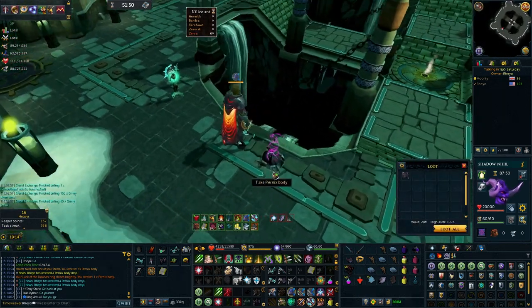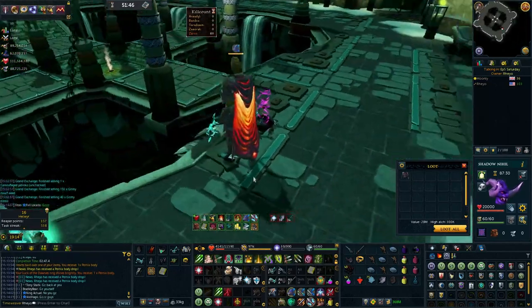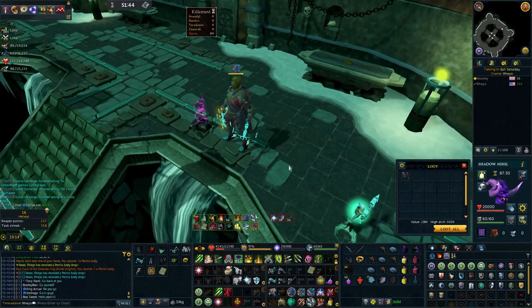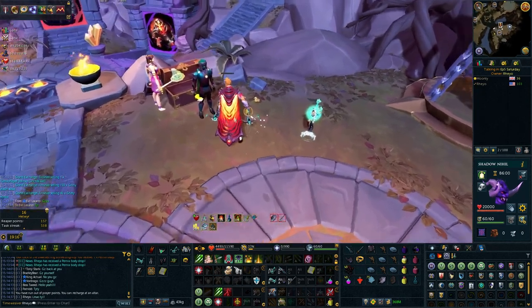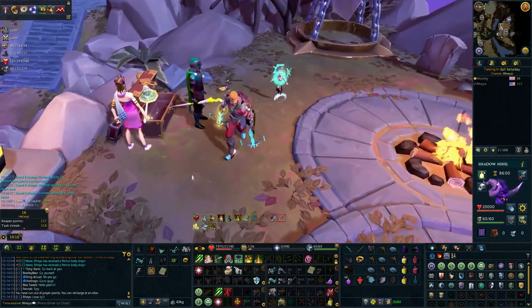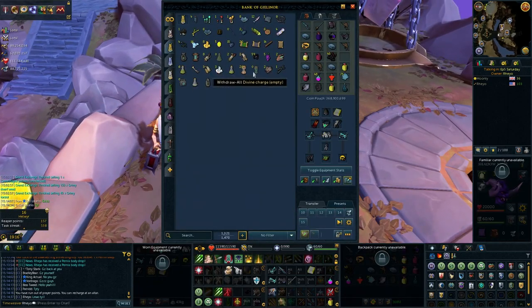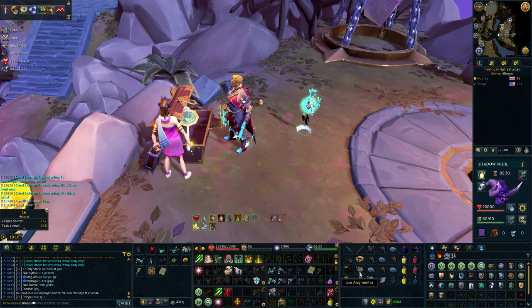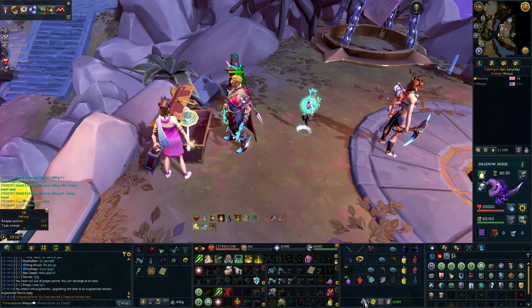We got full Pernix out of the way! Now we have to augment it and start using it. We're going to augment the Pernix body — disassembling the Armadyl chestplate and putting the perks onto the Pernix body.